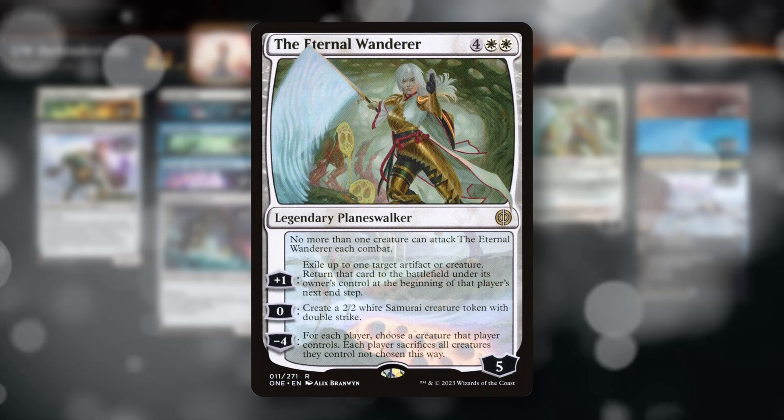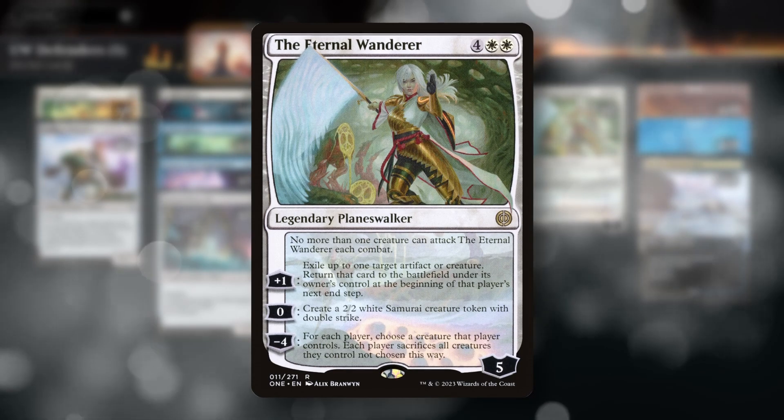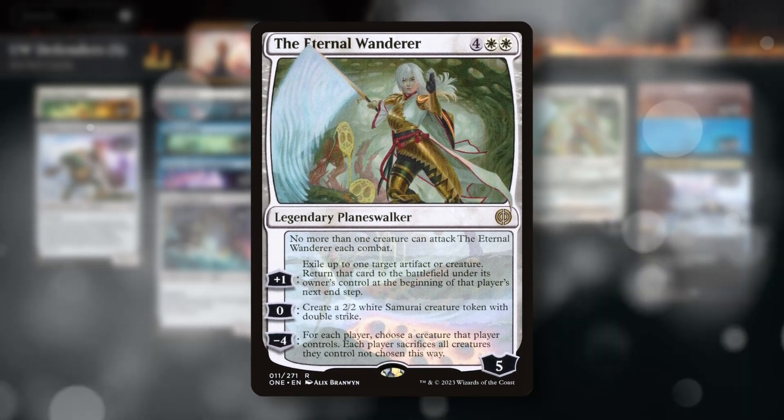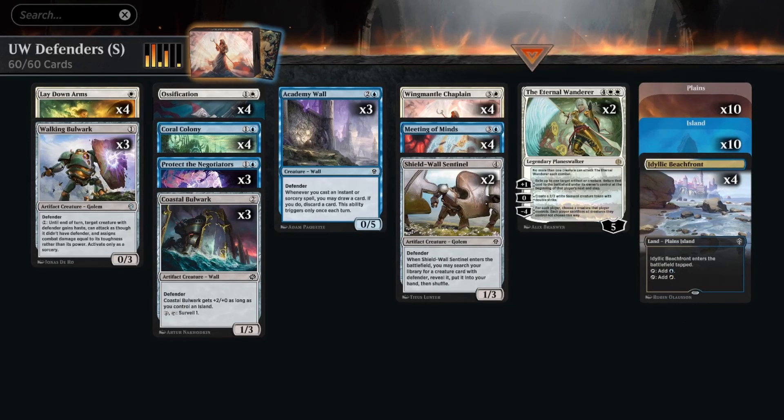The Eternal Wanderer serves a ton of roles in our deck. If we find ourselves behind, we can use it to wipe the board; it can flicker our own Wing Mantle Chaplain to generate tons of bird tokens, or just generate two Double Strikers on an empty board. That's the deck — let's jump into the games.